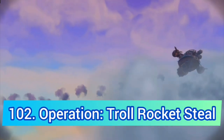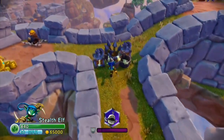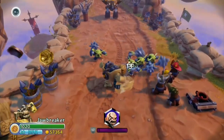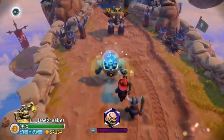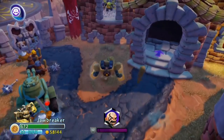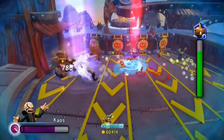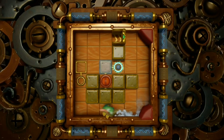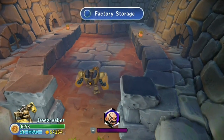We are back in Trap Team with Operation Troll Rocket Steal — famous for being Crash the Skylander's favorite level. It just doesn't live up to its hype in my opinion. It feels like a huge copy of Mystic Mill with the whole helping Mabu thing and some recurring elements from that level. The only reason it's higher is because I really like the arena battle, but apart from that it's full of puzzle locks, areas that don't lead to anything, and it's just kind of boring.